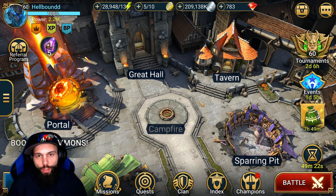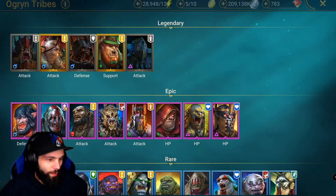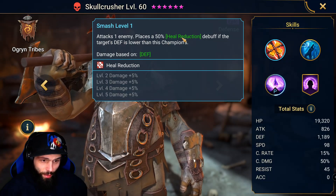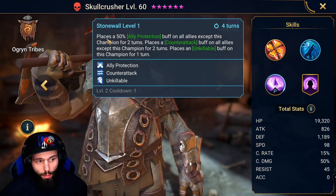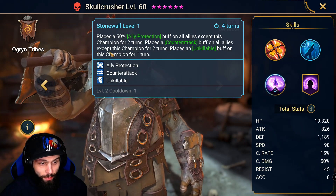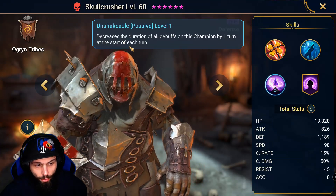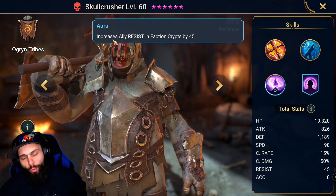Hey, what's going on everybody. Today I'm going to do a guide on Skull Crusher. He is an Ogren Tribes epic champion and he's one of the three counter-attack champions in the game. On his A1 he attacks one enemy and places a 50% heal reduction debuff if the target's defense is lower than this champion. His A2 places a 50% ally protection buff, a counter-attack buff on all allies except this champion for two turns, and an unkillable buff on this champion for one turn. His passive decreases the duration of all debuffs on this champion by one turn at the start of each turn, and his aura increases ally resist in faction crypts by 45%.